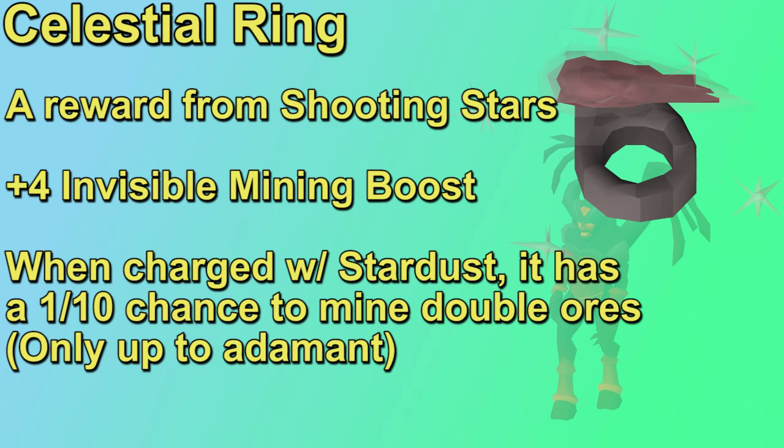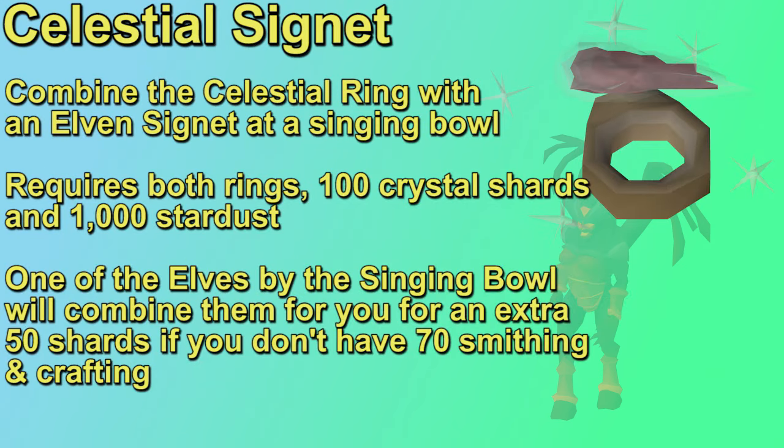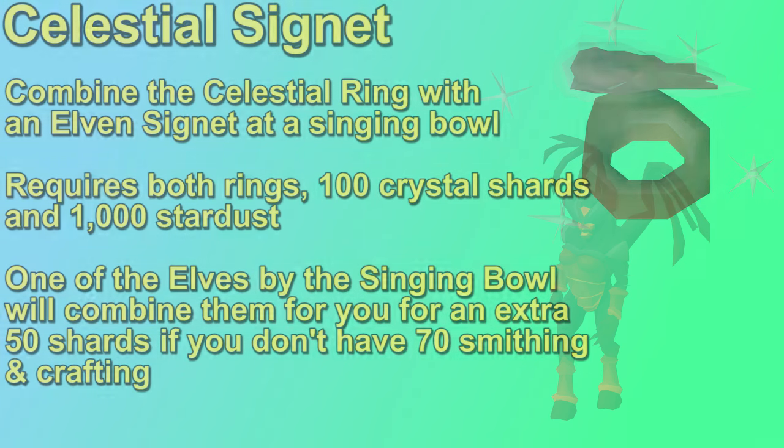Moving on from pickaxes, we have a couple of other helpful mining items. The Celestial Ring is obtained from mining shooting stars. I do have a shooting star guide linked in the description. The ring on its own gives a +4 invisible mining boost, so you get a better chance to mine whenever you're wearing it. You can also charge the ring with stardust for a 1 in 10 chance to mine double ores up to adamant. For our money-making methods, it's really just that +4 invisible boost you want. You can combine the Celestial Ring and the Elven Signet at a singing bowl for 100 crystal shards and 1,000 stardusts so you can use both at the same time if you're using that crystal pickaxe.